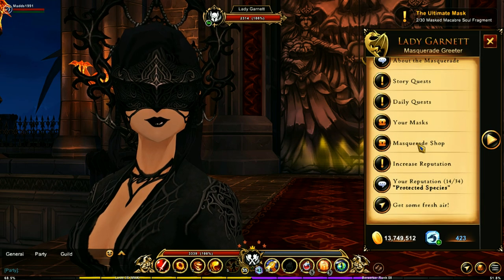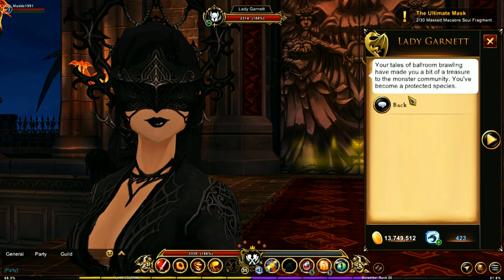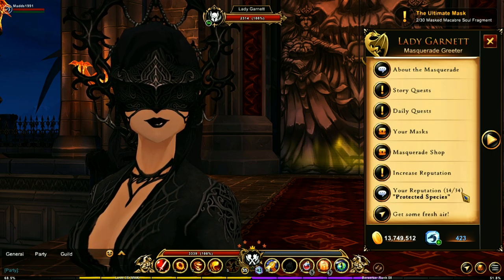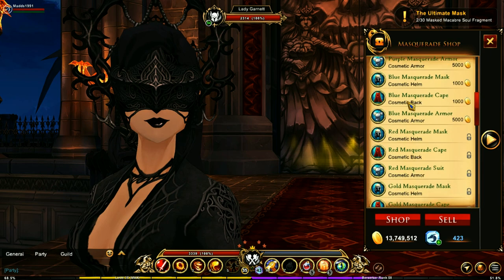Next up is the reputation system. You have the reputation quests here, and you can rank up simply by collecting the ballroom bounties. It shows your rep right down here, and I am at 14 out of 34. Long way to go still.